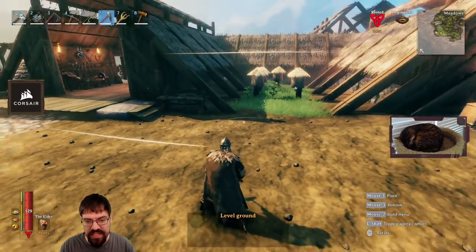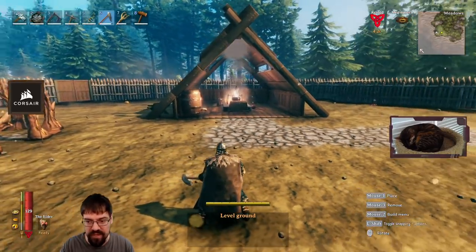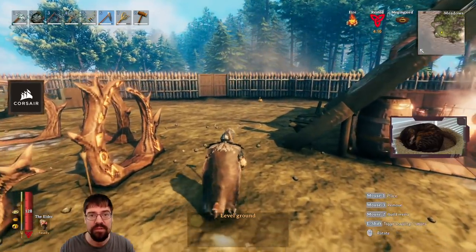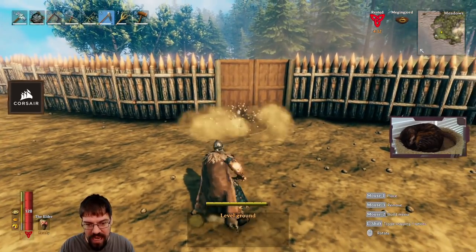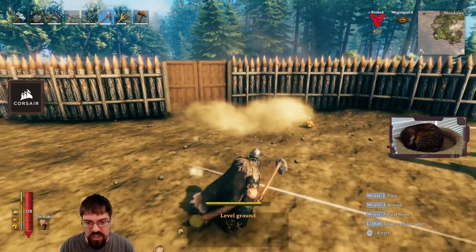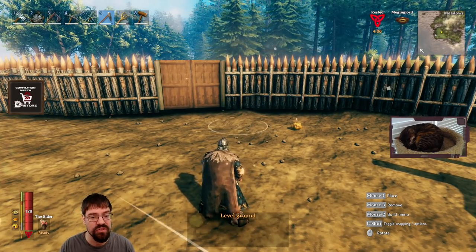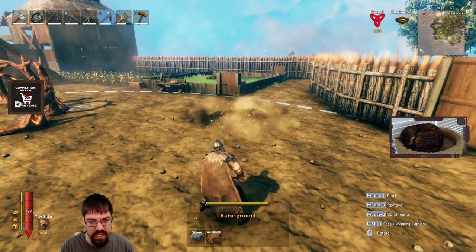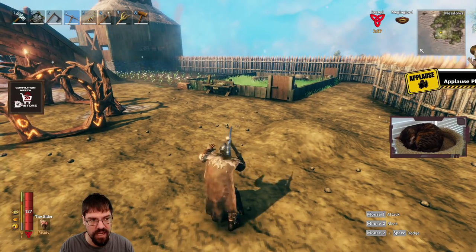You can see this is now perfectly flat because we did that. Using that technique you can get areas extremely flat, which is why my base looks like this. Now the second tip is that sometimes the opposite happens — you get into a situation where no matter how much you flatten, the ground just doesn't want to go down. That's totally normal.